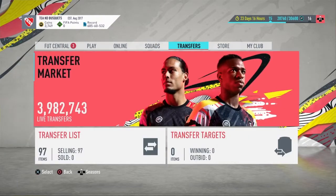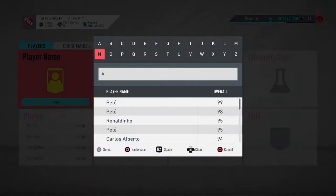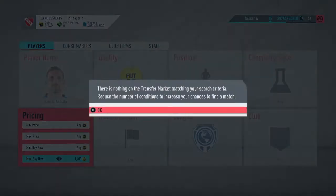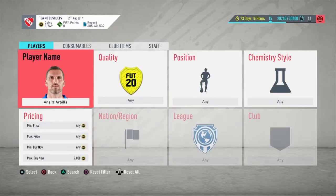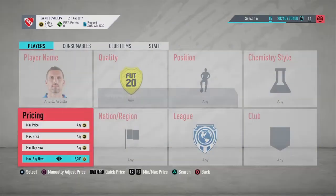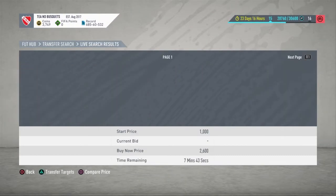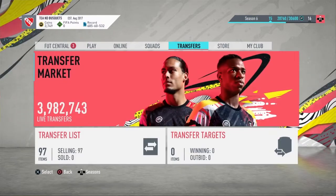Now the La Liga Team of the Season is out — look at this. Arbilia — I bought him for under 1,000 coins and now he's going for roughly 2k, 2.1, 2.2... look at that, 2.6. He's going for 2.6 and I bought him for under 1k.